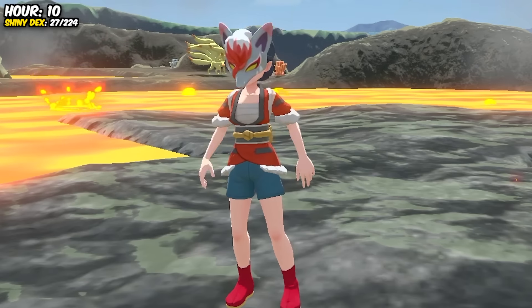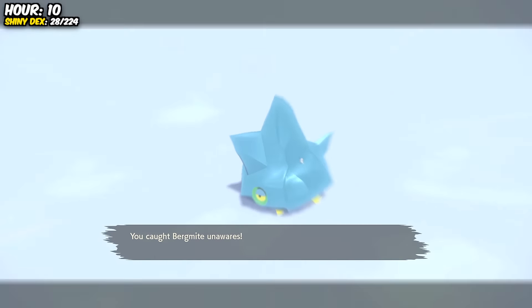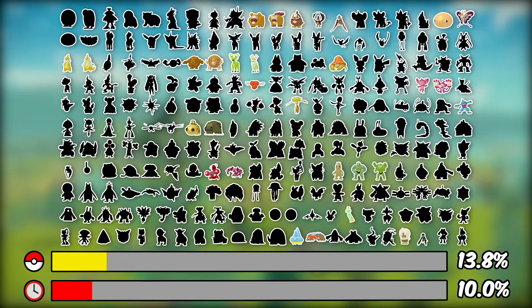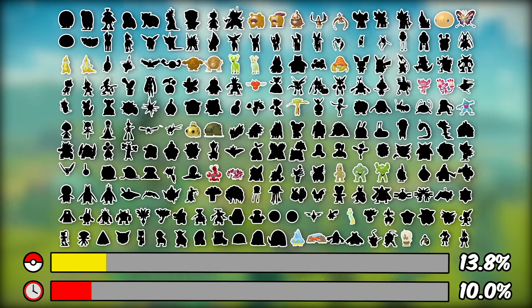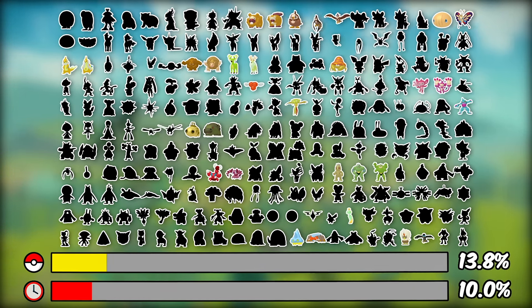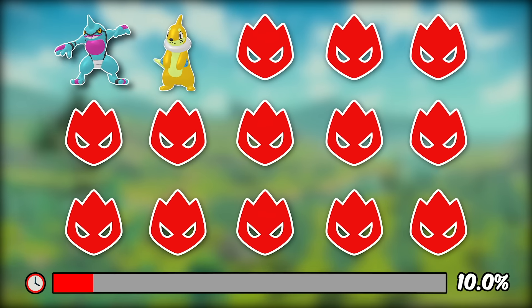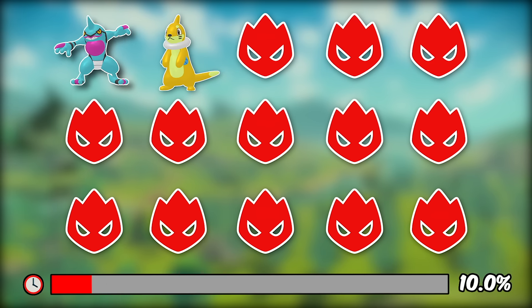After catching a silly pink monkey and a sentient iceberg, we crossed the 10-hour mark. Once we evolved them, we had 31 Pokemon ticked off — that's nearly 14% of the Dex, which may seem good seeing as we're ahead of schedule. However, the more Shinies we tick off, the more duplicates we're going to start bumping into. On the other hand, we were doing pretty good with the Shiny Alphas.